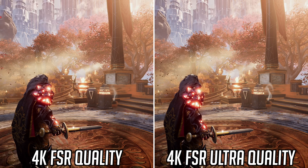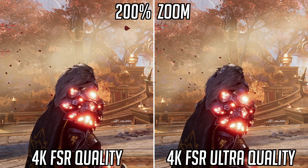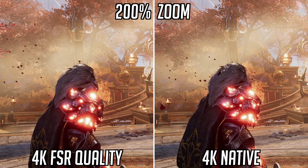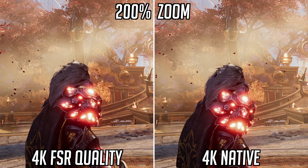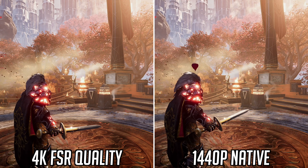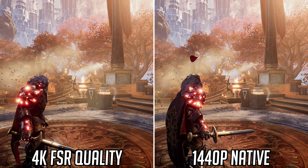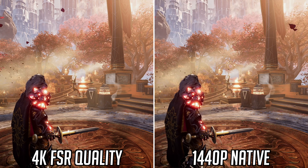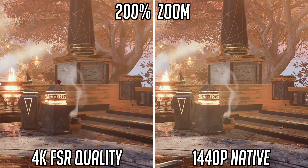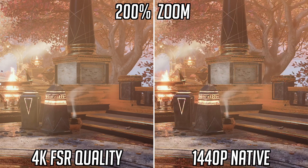The difference between the quality and ultra quality modes is less obvious — you really have to get in quite close to see a slightly sharper image, just about noticeable when looking at this spherical object in the mid-ground. Bringing back 4K native, it does become clear we are looking at a softer overall presentation when using FSR quality. That said, quality mode is rendering at 1440p resolution, so 4K quality should give us a better overall image than native 1440p upscaled to 4K. That's what we can see here — FSR quality mode gives a less aliased image overall, which is more clear when we zoom in.